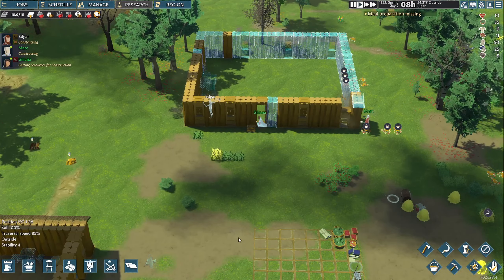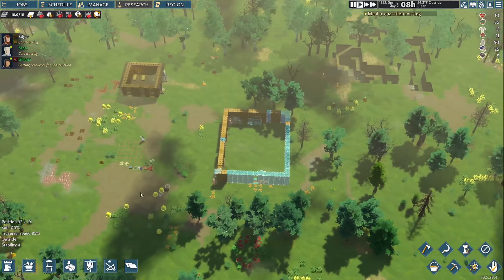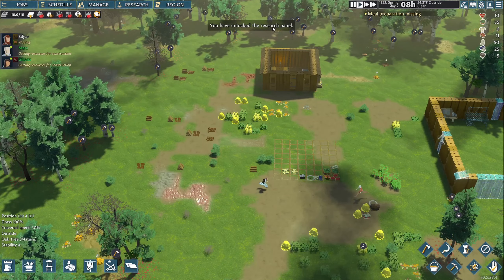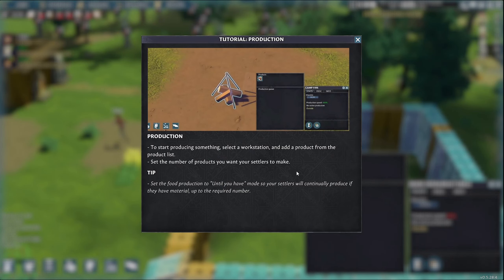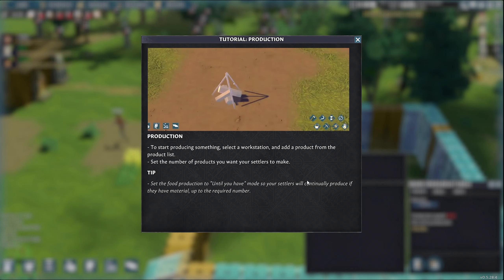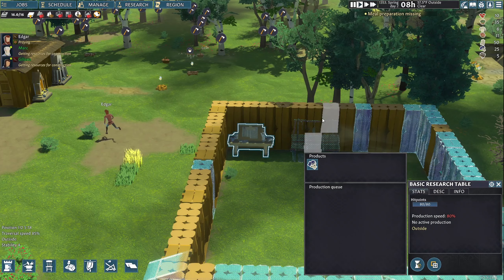This is a first-time playthrough, so I don't know if the building should be small or if going big from the beginning makes sense. It is consuming a lot of resources and time. Hopefully our enemies aren't on their way. You've unlocked the research panel! Tutorial — production: to start producing something, select a workstation, add a product from the product list, set the number of products you want your settlers to make. Tip: set food production to 'until you have' mode so settlers will continuously produce up to the required number.